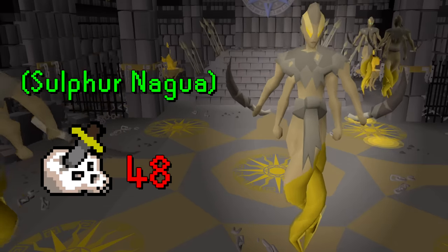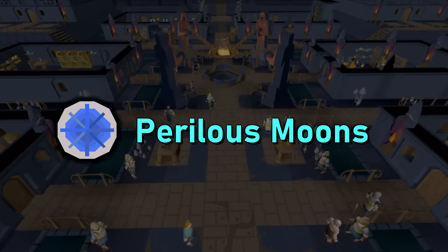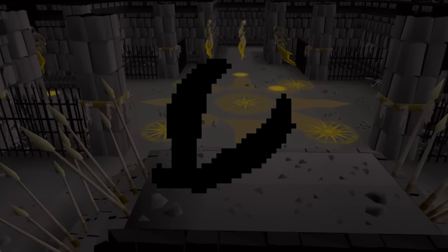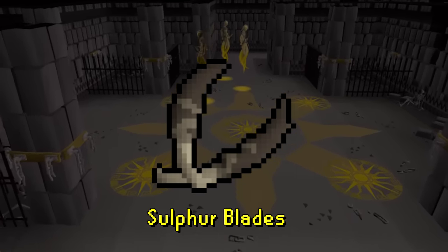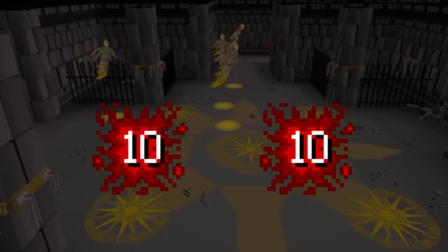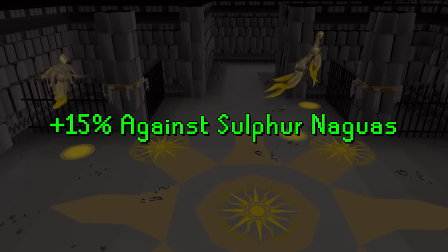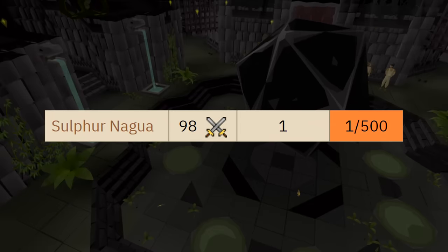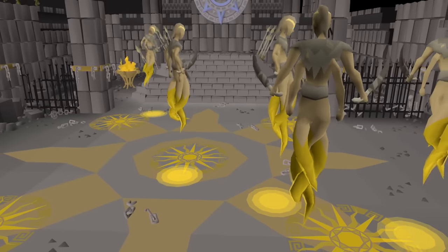You'll need a slayer level of 48 to defeat these, as well as the completion of the Twilight's Promise quest and having at least started the Perilous Moon quest. On the drop table of these creatures exists a very interesting new weapon called the Sulfur Blades, which uniquely deals two hit splats of damage each hit, as well as dealing 15% increased damage against specifically Sulfur Naguas. This weapon has a drop rate of 1 in 500, so today let's defeat up to 500 Sulfur Naguas with the goal of receiving the Sulfur Blades.